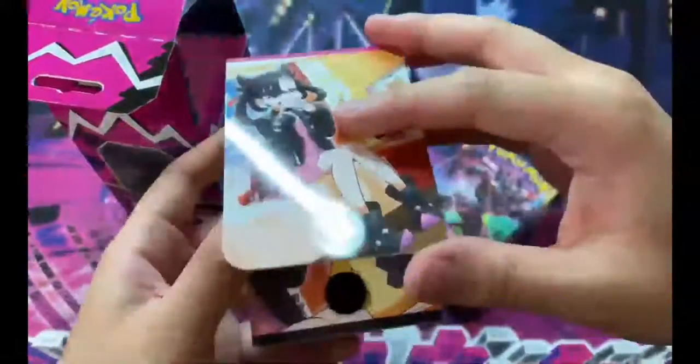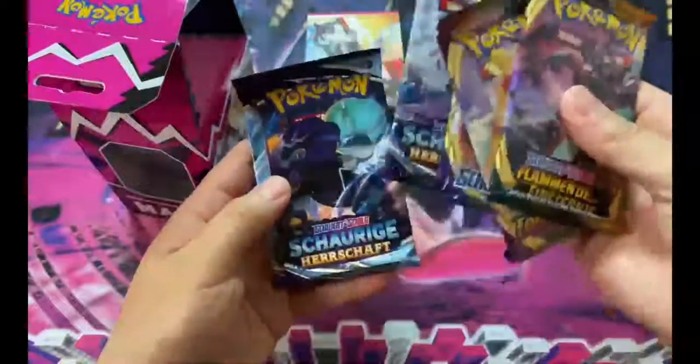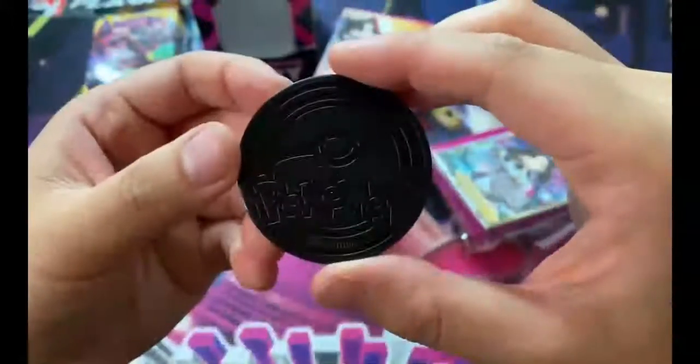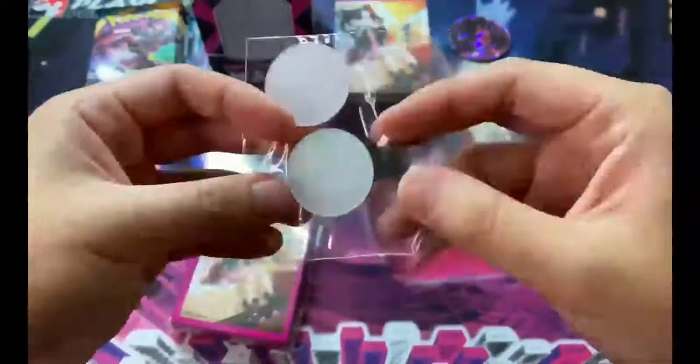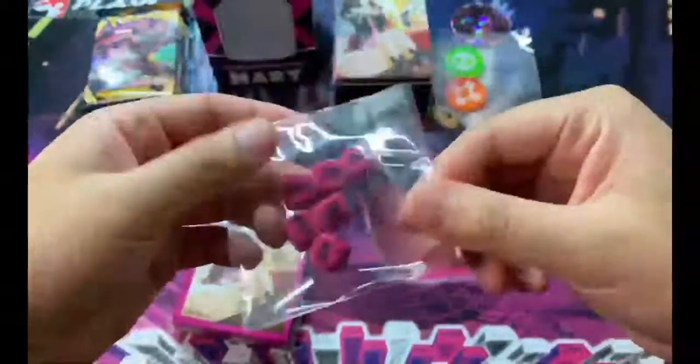We got a couple packs - I saw Stuffy's here. We got a lot of great pack selections. Wow, pretty Marnie coin - I think it's a jumbo coin. Pretty cool. Damage and Poison Divider dice.